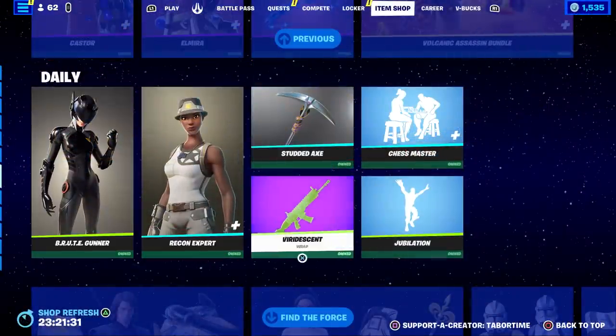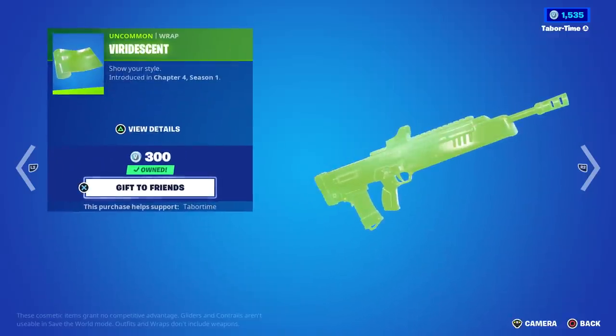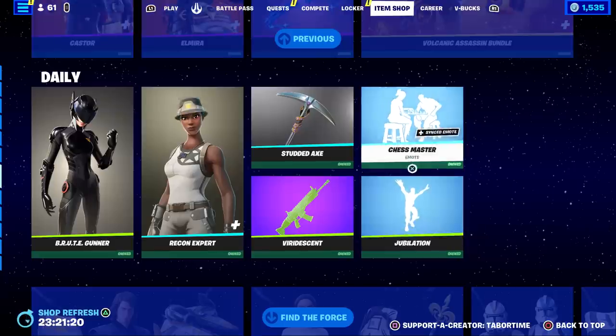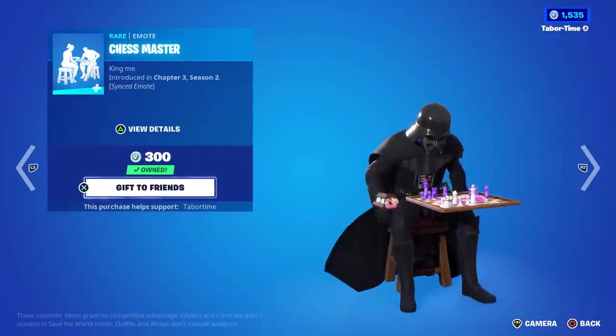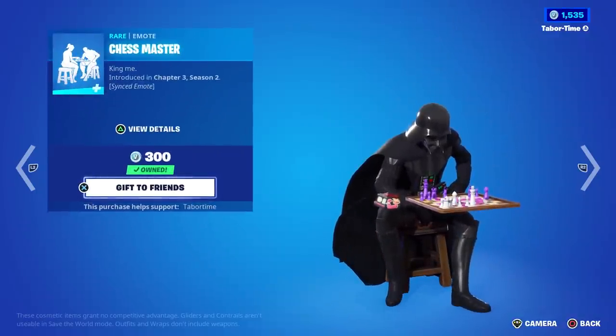Brute Gunner and Recon Expert make a return. Studded Axe is here. Viridescent — that weird green limey color. Jubilation is one of the better 200 V-Buck emotes in the game. Chess Master — this would be more fun if it actually had chess moves, but you do the same one over and over. Of course, it's synced.